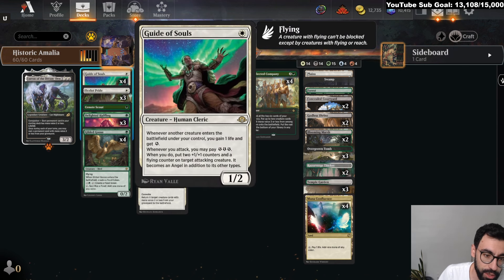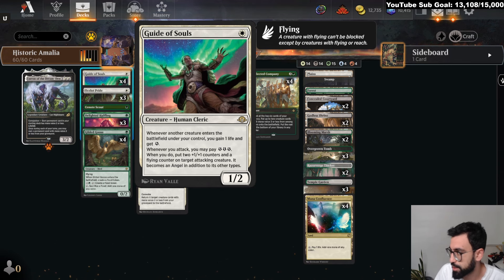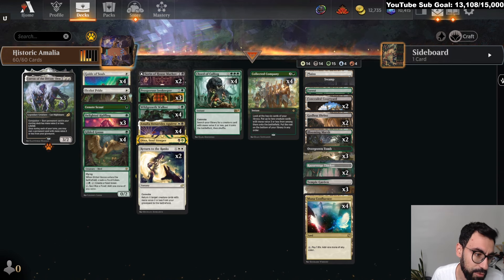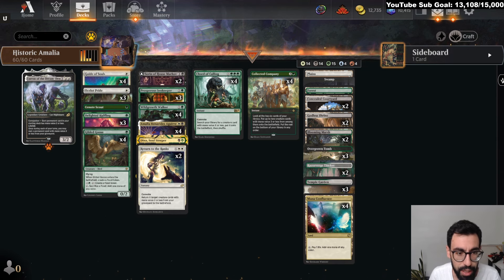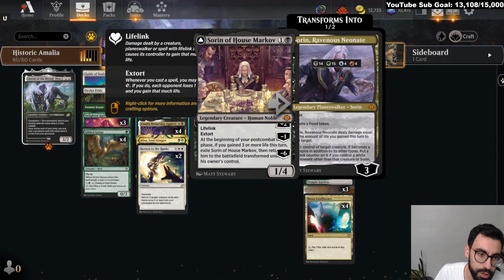Prosperous Innkeeper is a life gainer. Guide of Souls is a new card that's a life gainer and also gives evasion, which is nice. So with Amalia, based on your sequencing, you might need to give a creature flying — that could work. Halfling as ramp. Ocelot's Pride gives you kind of a fair game plan as well, so you can just go with the Amalia little-critters beater approach.